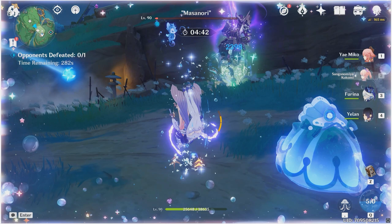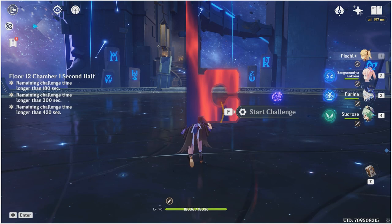The immediate implication is that you want to be very careful in the spiral abyss not to use Kokomi's jellyfish too early. If you start healing up before or even during Farina's elemental burst animation, you might be undoing the HP drain effect and you'll be building fanfare stacks quite a bit slower. So let's go to the spiral abyss and see how you should actually properly play this.